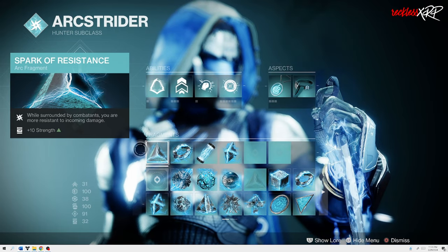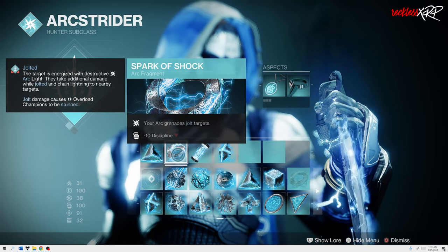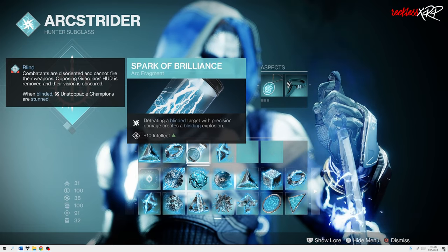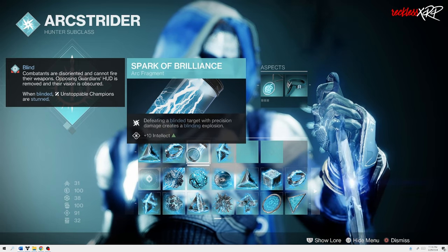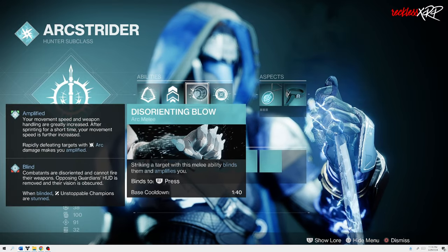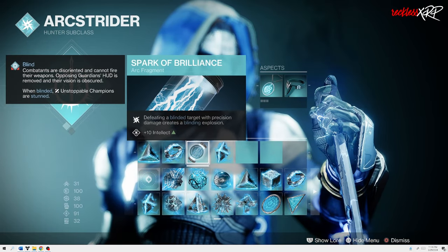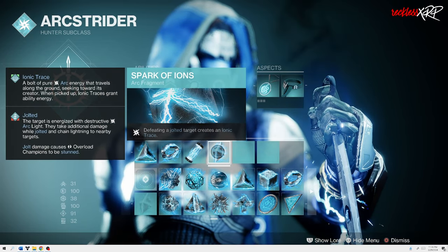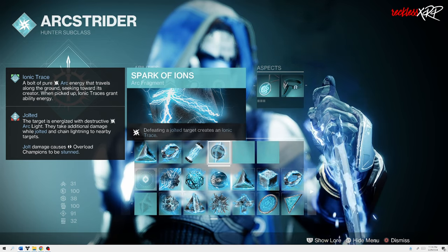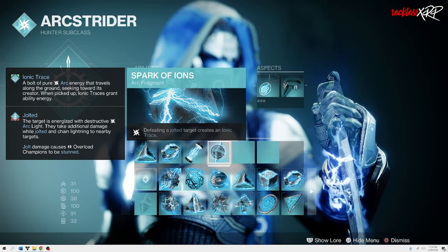As for the Fragments, we are using Spark of Resistance — while surrounded by combatants, you are more resistant to incoming damage. Then Spark of Shock, which makes your Arc Grenades jolt targets. Then Spark of Brilliance — defeating a blinded target with precision damage creates a blinding explosion. This goes hand in hand with Disorienting Blow; you can dodge, get your melee back, kill a blinded enemy, and activate Spark of Brilliance to blind everything around you, which is pretty awesome. And then Spark of Ions — defeating a jolted target creates an Ionic Trace, which is a bolt of pure arc energy that travels along the ground toward its creator. When picked up, Ionic Trace grants ability energy to all your abilities, not just one.